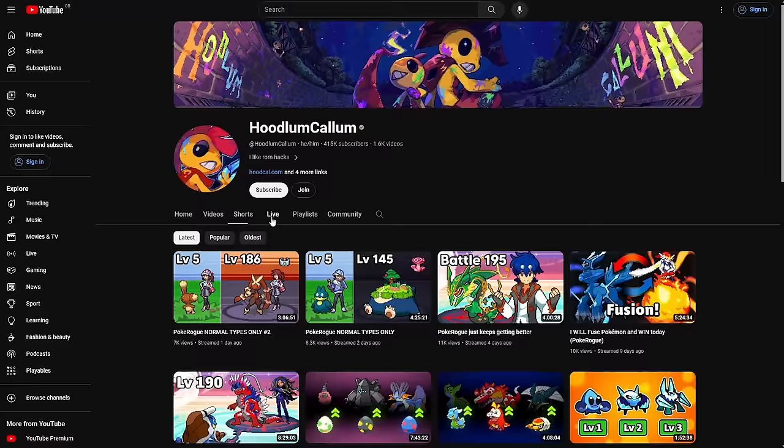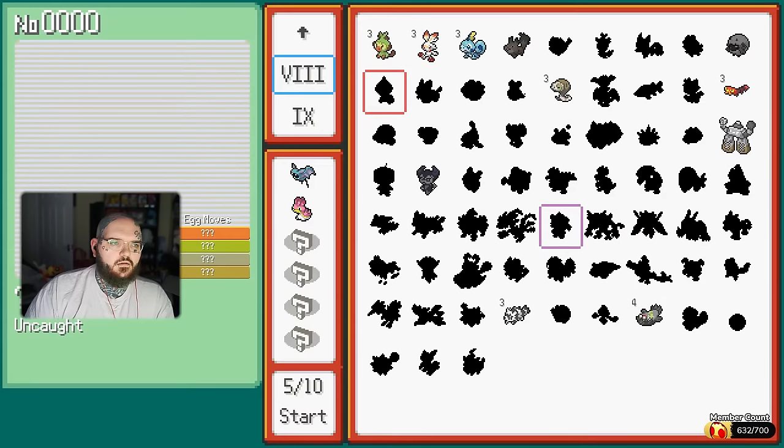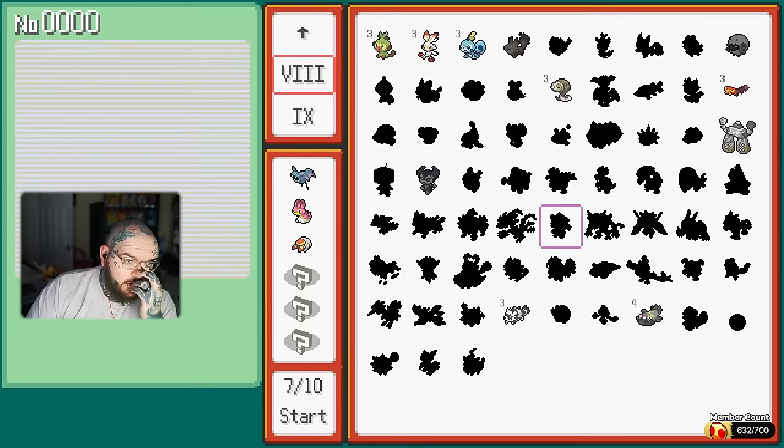For this run, I decided to start with Zubat, Shellos, Grubbin, and Fuecoco. Zubat because it had Sludge Bomb and Crobat is really fast. Shellos because Gastrodon is fantastic. Grubbin is relatively cheap and Vikavolt is a personal favorite of mine, so I decided to bring him along. And Fuecoco is arguably one of the best starters in the game because of Torch Song.